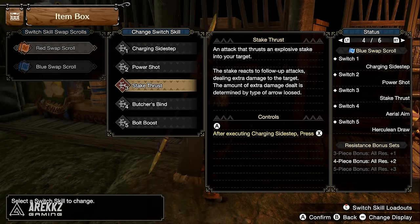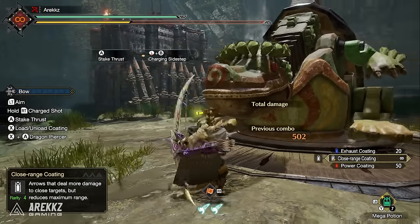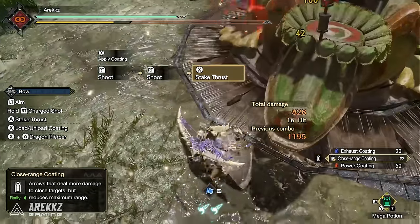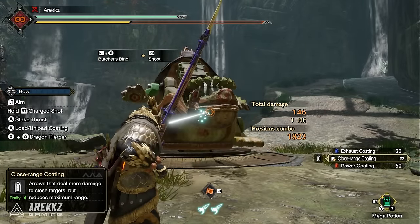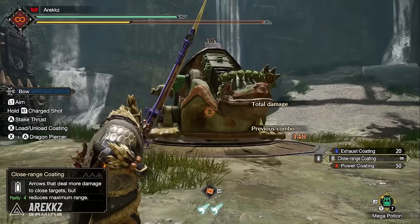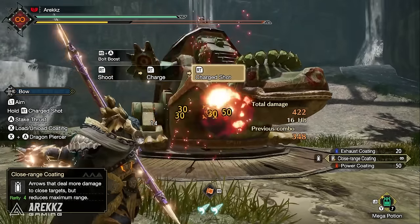Finally, for the Bow: Stake Thrust replaces your melee attack, thrusting an explosive stake into the target. The stake reacts to follow-up attacks dealing extra damage determined by the type of arrow loosed — including swapping in during aerial aim's final melee. Butcher's Bind fires an iron silk arrow; if a follow-up lands in the same spot, the silk winds around both arrows inflicting severing damage — useful for cutting tails. If the second arrow is off-target, the lodged arrow disappears. Bolt Boost twines iron silk around your arrow activating super critical range, boosting damage within that range for a set time.